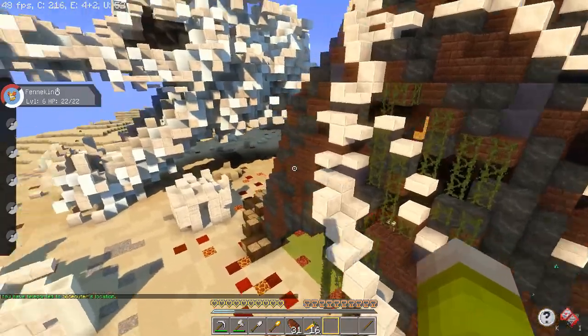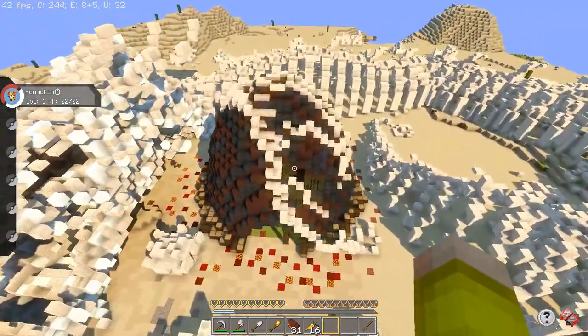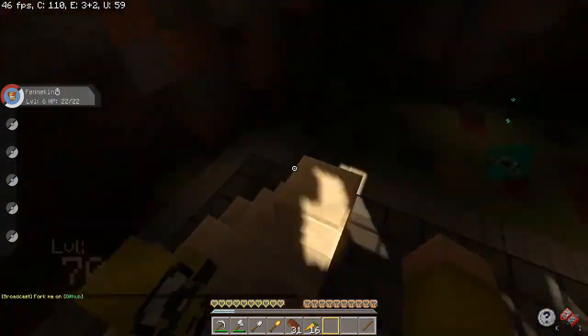Here is the Dragon Gym. It features a dragon and a dragon egg right in the middle. You go into the dragon egg and that's the battle arena where you'll find the gym leader.